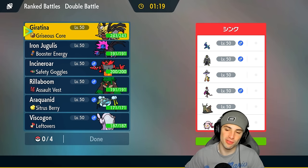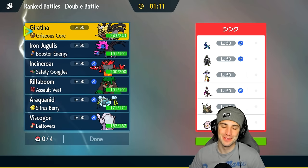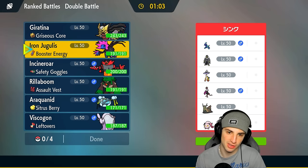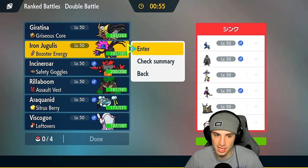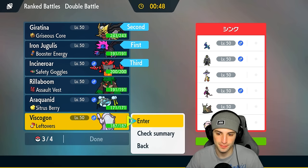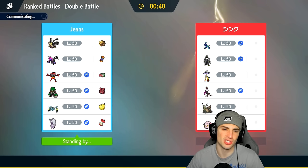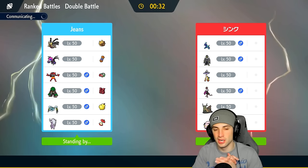What is up with me facing a ton of Raging Bolts recently? In match number three we're going up against a Terapagos team with Urshifu, Raging Bolt, Wo-Chien, and Scream Tail. Giratina was phenomenal in the last match, so we lead the same combo. They have a lot of special attackers so Snarl could be really clutch. I'll go Giratina and Iron Jugulis, with Incineroar and Hisuian Goodra in the back. Everything worked out perfectly in that second match — Dragon Cheer on Giratina with Ghost Tera boosted damage, Shadow Force doing insane damage, Shadow Sneak picking up two KOs.